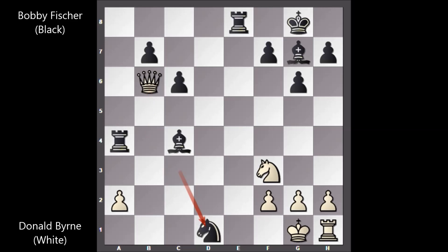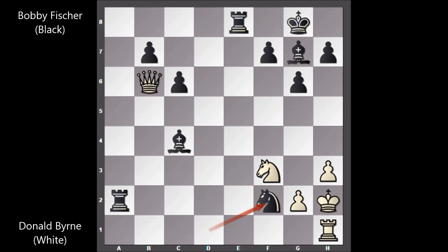h3, rook takes on a2, king to h2, knight takes on f2. Fischer has two extra pawns, and for the sacrificed queen, Fischer has a rook plus two extra bishops. Donald Byrne played rook to e1, rook takes rook, queen to d8, bishop to f8, and then knight takes on e1, bishop to d5, knight to f3, knight to e4.